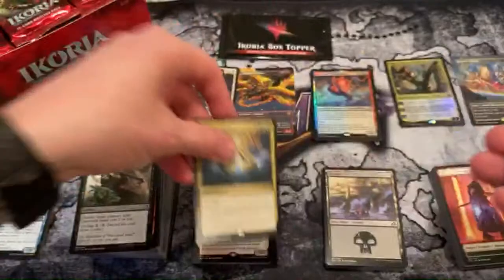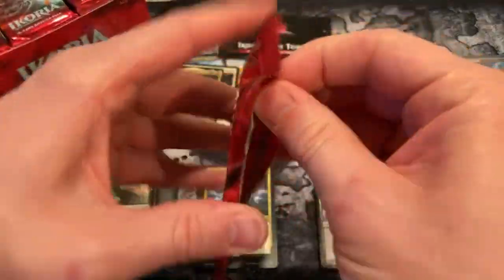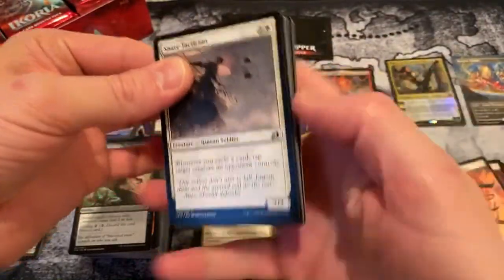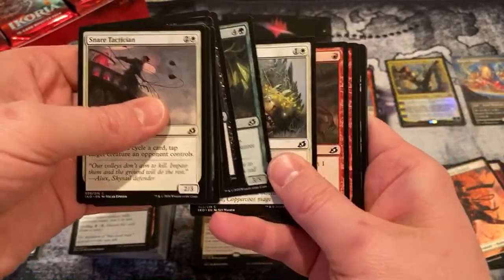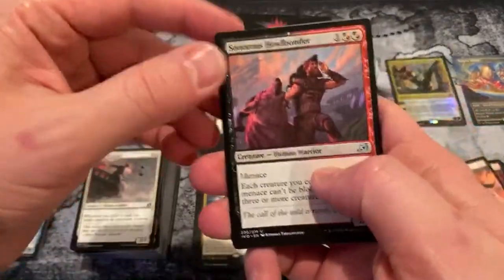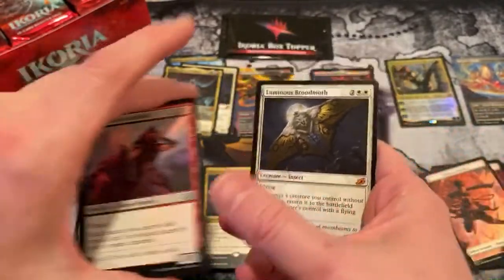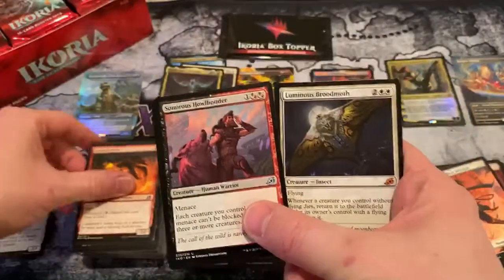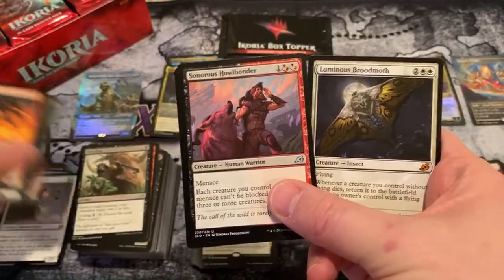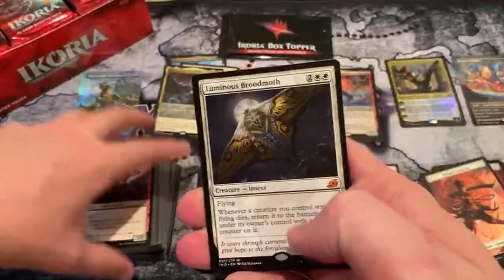Song of Creation — I like that one. I'm going to put that in an EDH deck not long from now. Speaking of EDH, you guys can actually set up games of EDH through our Discord. If you're not a member of the Discord, you should be. Just go to exoticmtg.com, look at the top right, click that Discord link, and it'll take you right to our Discord channel. They usually play on Saturdays.